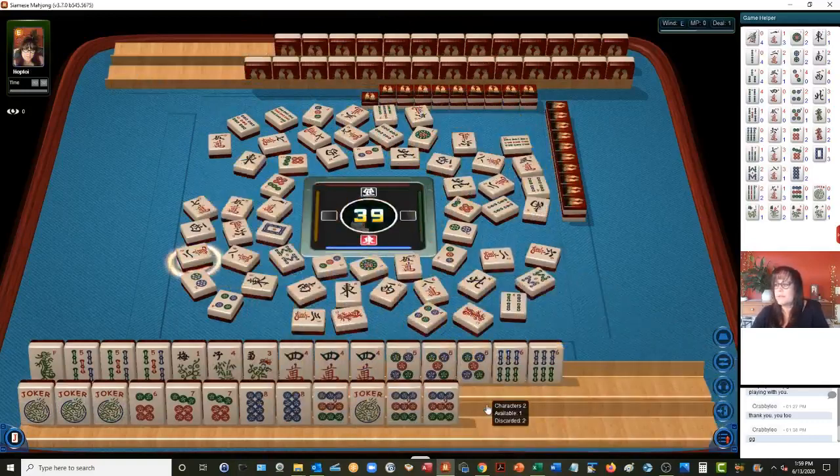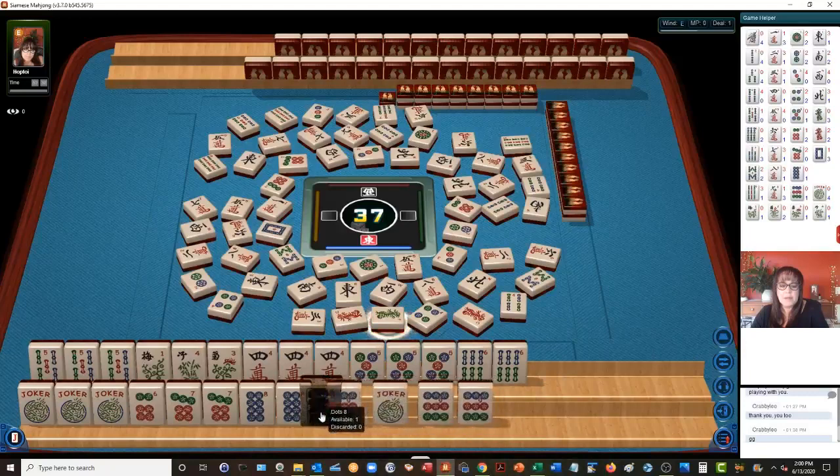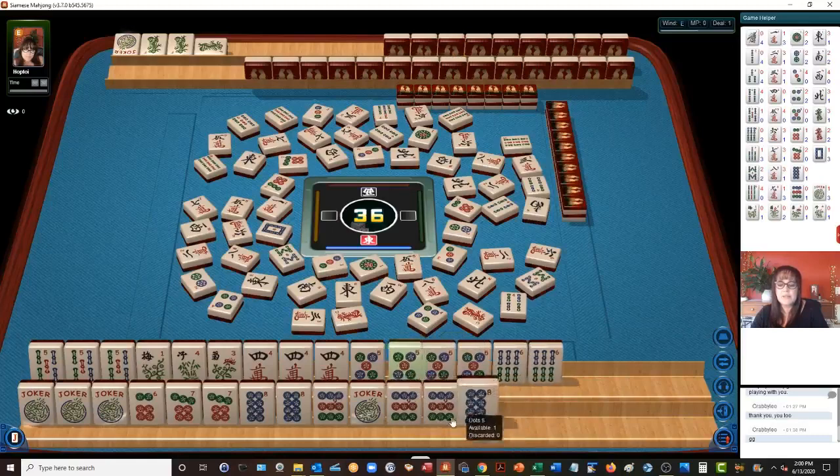Nine bams. If nothing else, these five bams are safe. We need pairs for the quint. Let's let the green dragon go. We do have a winning hand down here, I think. Ready to win on a six — either way, it's ready to win on a six. Nine bams. We're one away. There's a five. Five, six, seven, eight. Let's let the five go.